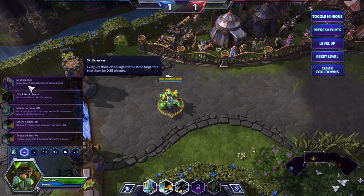Skullcracker. Muradin doesn't have slows and stuns except Stormbolt, and it will be quite hard to catch enemies. So this will be useful mostly when being in Avatar form and hitting an enemy one versus one. You will interrupt him and yeah, it's quite useful.